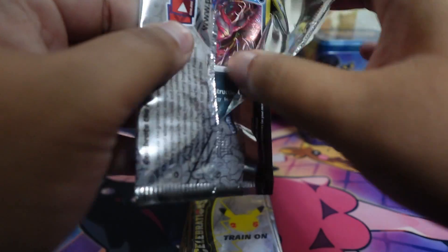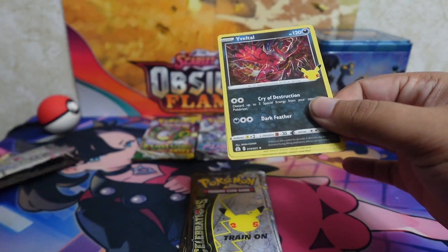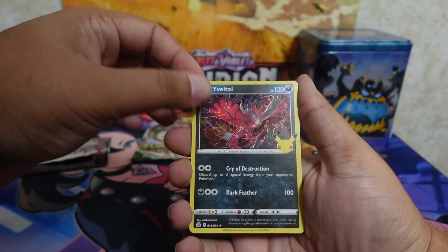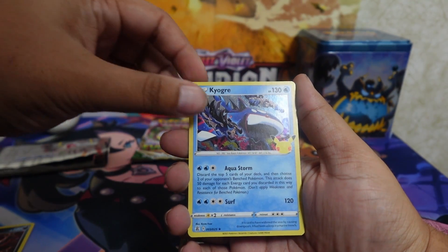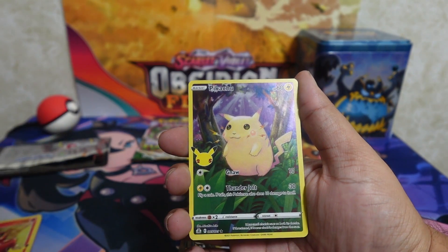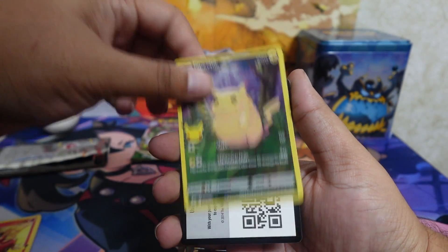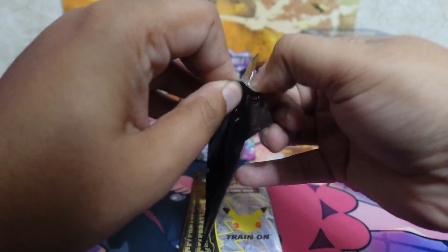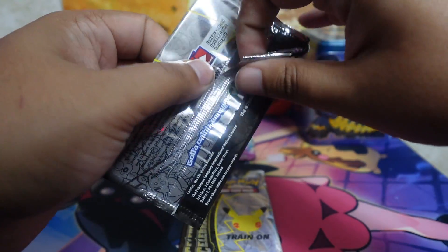I'm not too knowledgeable about the entire celebrations set, but I do know I would like to pull the Reshiram or Zekrom. So we got Eevee, Kyogre, Ho-oh, Chonkachu — and that's it for that one. Moving on to the next pack — that's got to be my third Chonkachu to be honest.